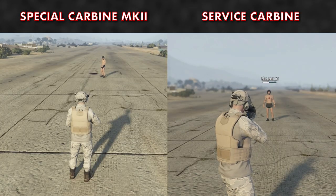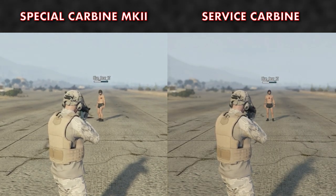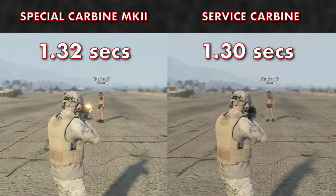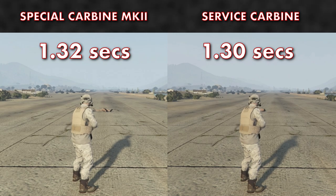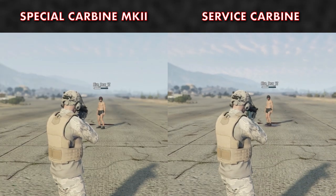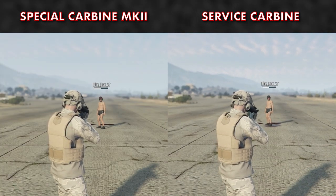When wearing full body armor and a bulletproof helmet at close distance, it took the Special Carbine 1.32 seconds to kill and the Service Carbine 1.3 seconds. With headshots against full armor and a bulletproof helmet, both rifles will kill with three shots.